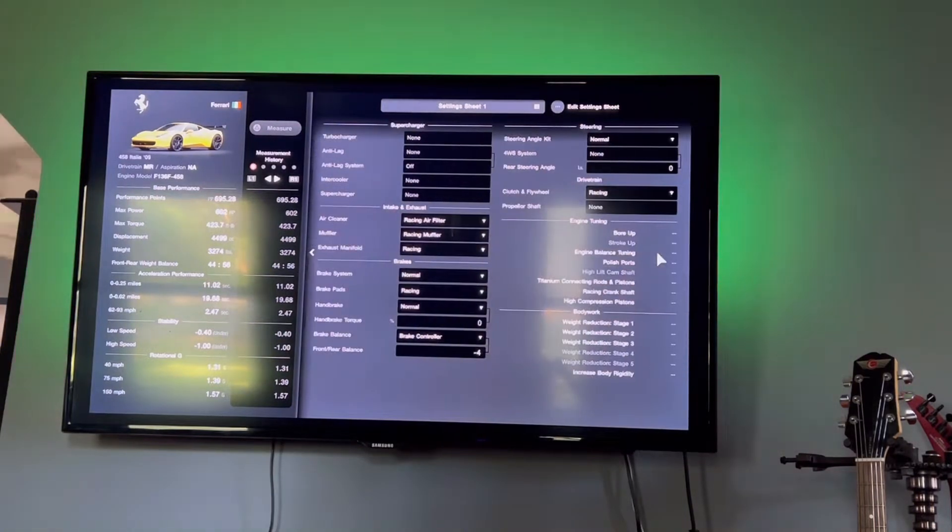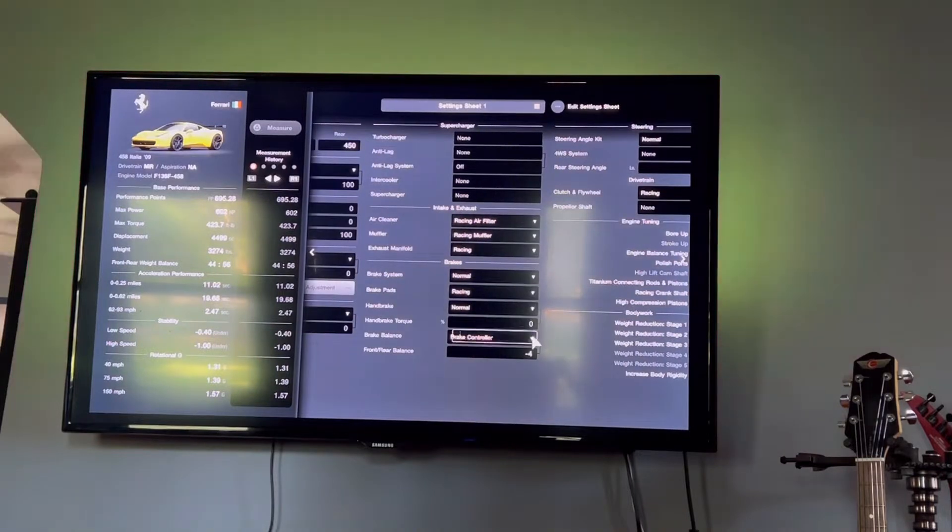I added a couple other little things — racing filter and stuff — just to make it faster. I wanted to up my times and make the race shorter while farming with it. You don't need to do all that. The race tires and the wing really are the main things to dominate it.